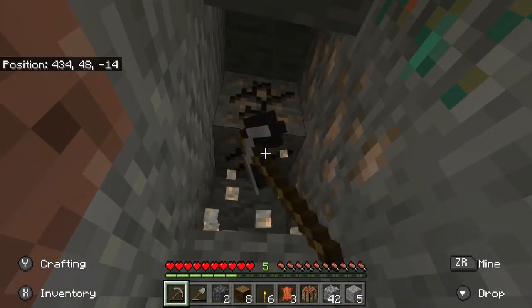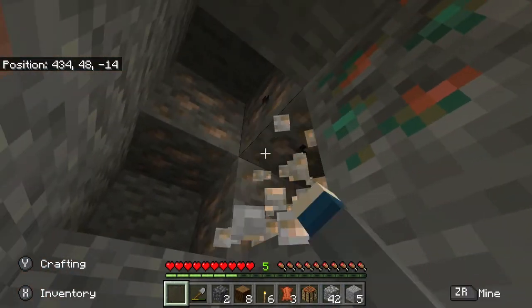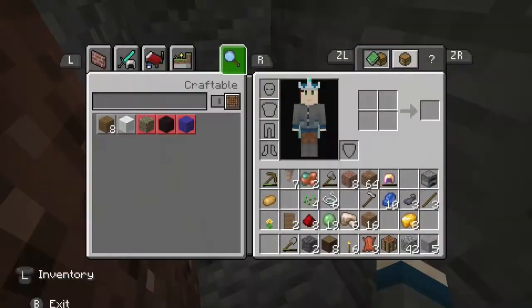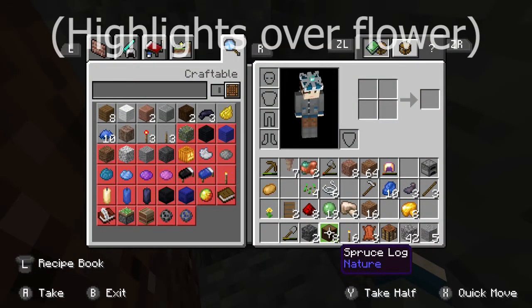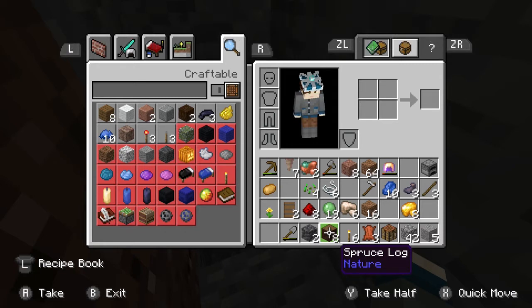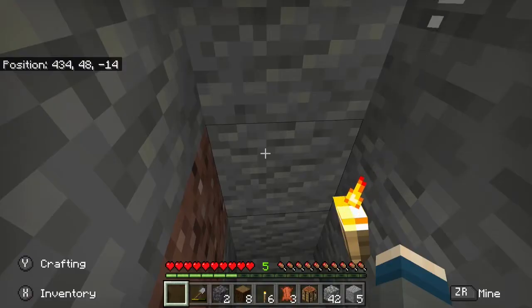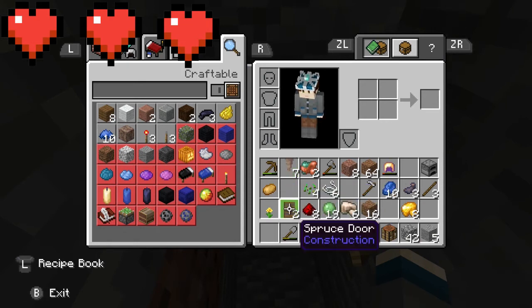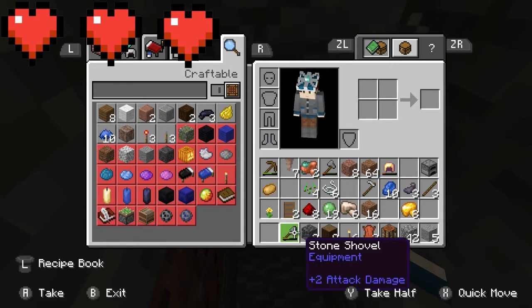Maybe I could have thought things through a little bit better. But we're alive. I need to watch the footage — did I actually highlight over it? Yeah, we failed. We failed again. You know what? In this episode, we get three lives. We've been doing so bad at these challenges. Okay, our first life is gone.